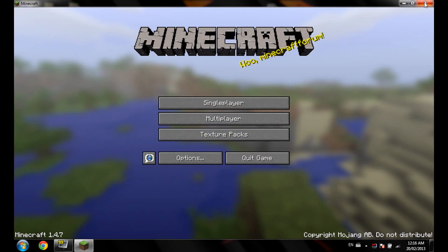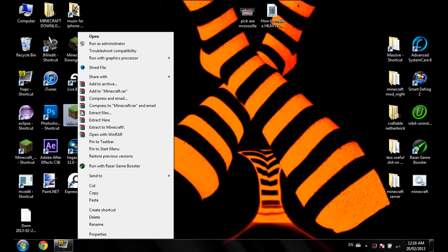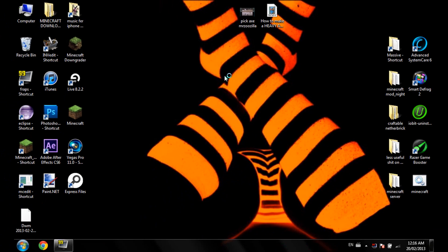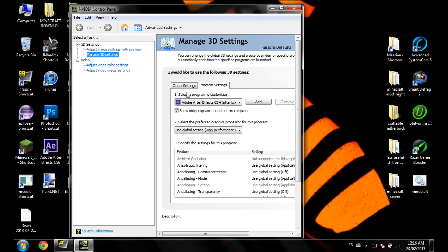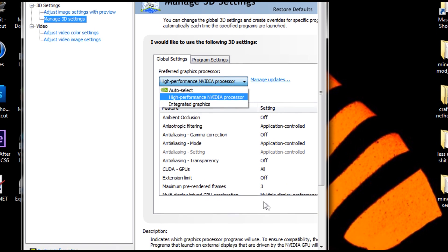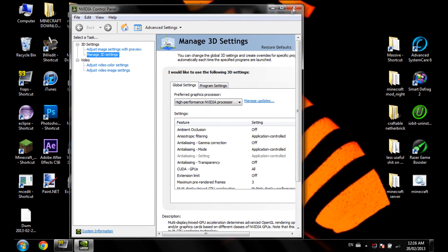Step one: just exit out of your Minecraft. What you want to do is right-click your Minecraft, right-click Run Graphics Processor, or just hover over it. Change Default Graphics Processor — click on that. Once the window is loaded, click on Preferred Graphics Processor. Go down and select High Performance NVIDIA Processor, and then click Apply. And that's it. You're done. You fixed it.